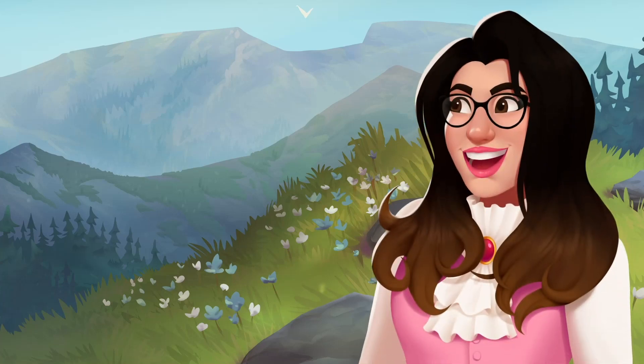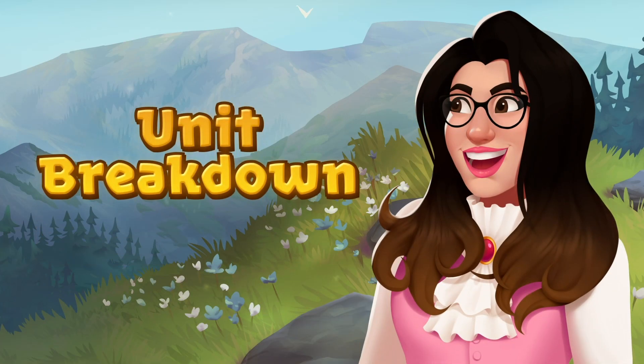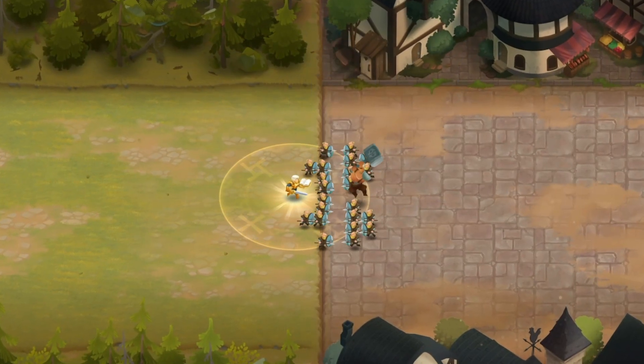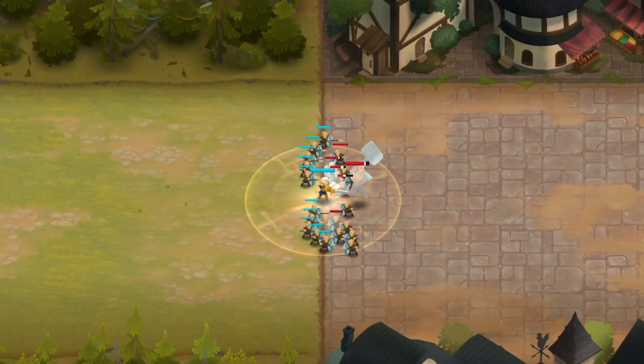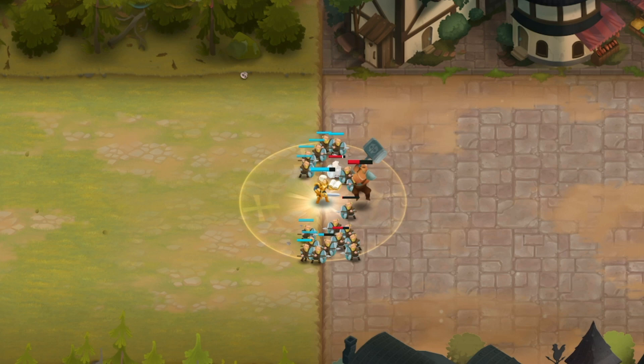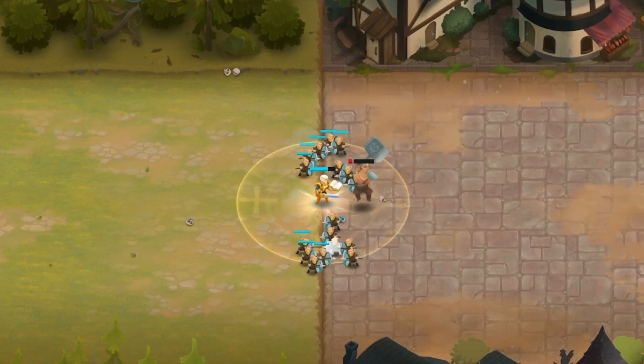Hey Commanders, this is Sapphire Sky, and in today's unit breakdown, we'll be going over Paladin. Paladin belongs to the Order faction and is available early on in the game at rank 5, and is a straightforward unit to understand and can be extremely useful as you are navigating your way to the top of the ranks.